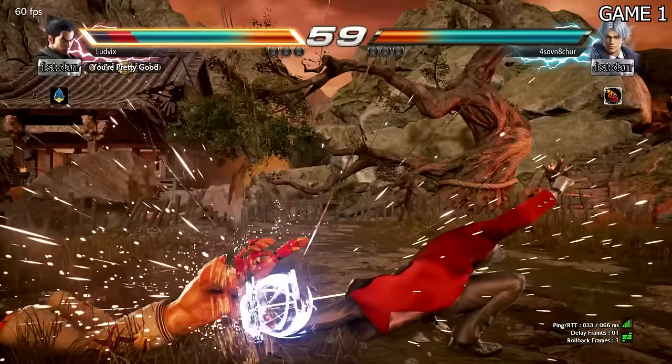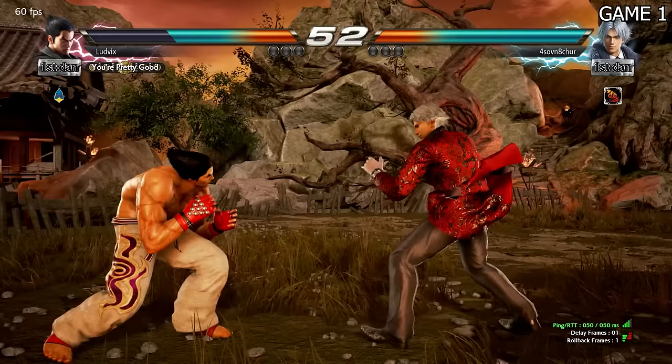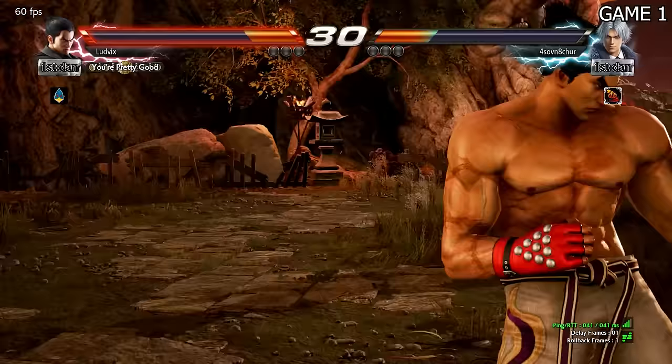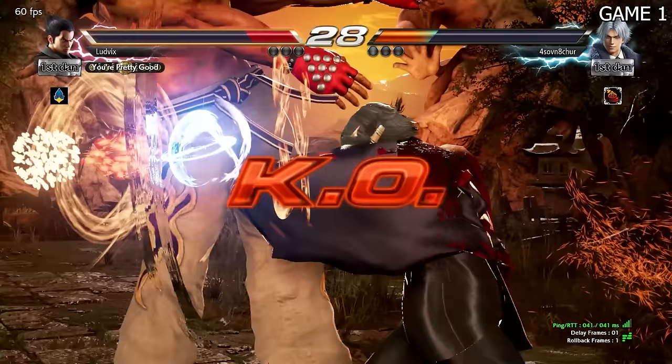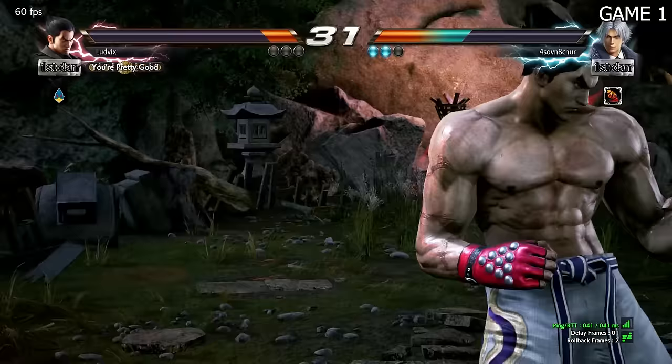First game, I'm doing Noctis inputs. I don't even remember what moves do anything. I don't even know what the launcher move is — how do I even begin my combos? I got bodied. I was just trying to remember what my rage button was. The only thing I know to do is literally just press Rage Art.